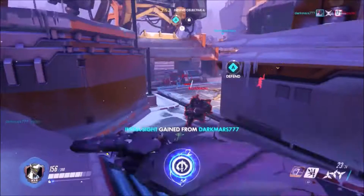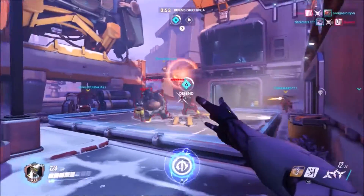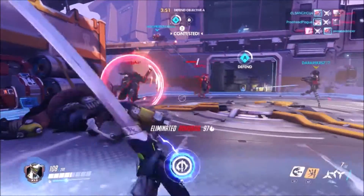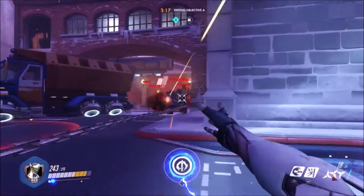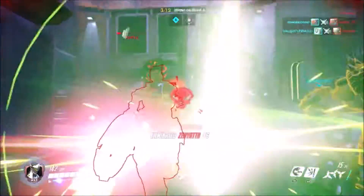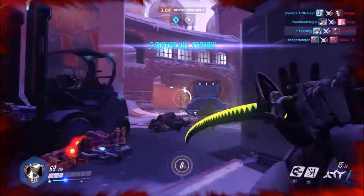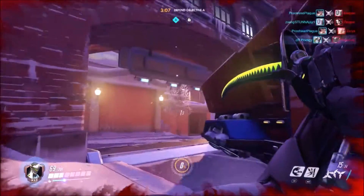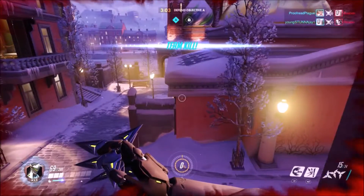Genji's damage breakdown: his shurikens do 28 damage per shot with a 1.5 second cooldown timer. His fan of shurikens also does 28 damage per shot with a 1.5 second cooldown. Swift Strike does 50 damage with an 8 second cooldown. Deflect has an 8 second cooldown with a 2 second duration. And his ultimate ability, Dragon Blade, has a one-swing fire rate, deals 120 damage, and has a duration of 8 seconds.